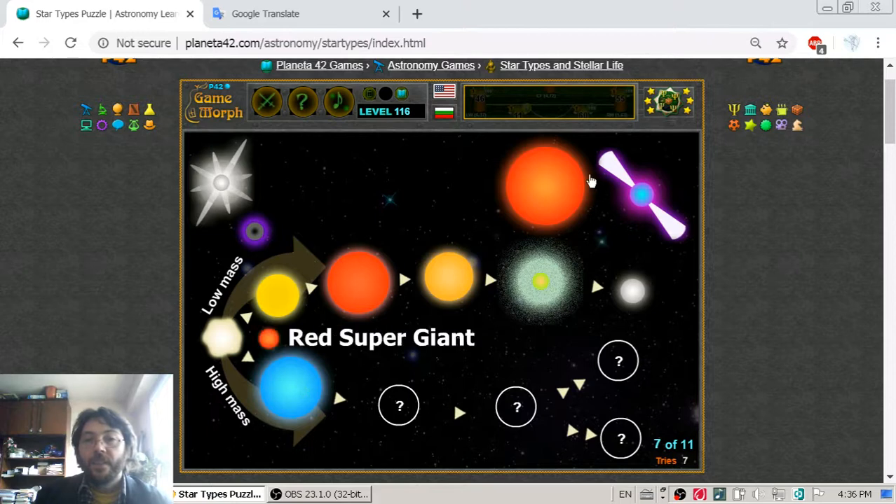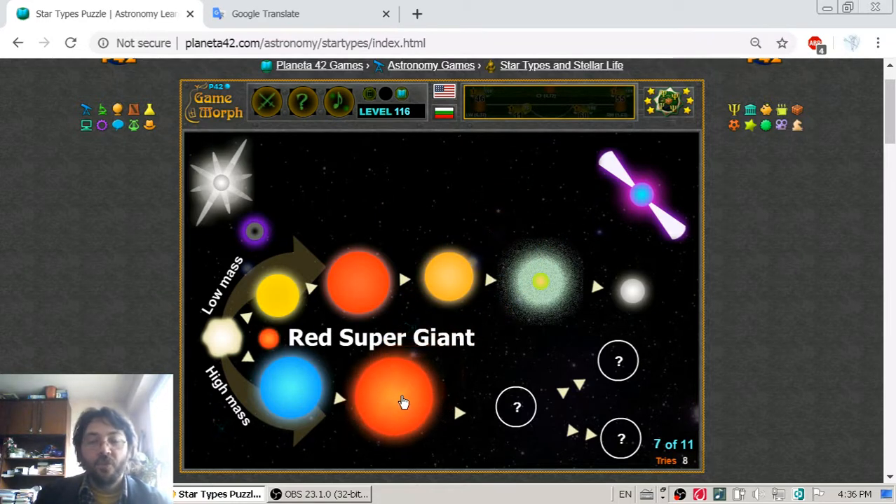Next they are going to become red supergiants. This is when the mass of the star becomes critical and it is just about to explode. Red supergiants can be around 15 or more times the size of a red giant — an enormous amount in the cosmic scale.